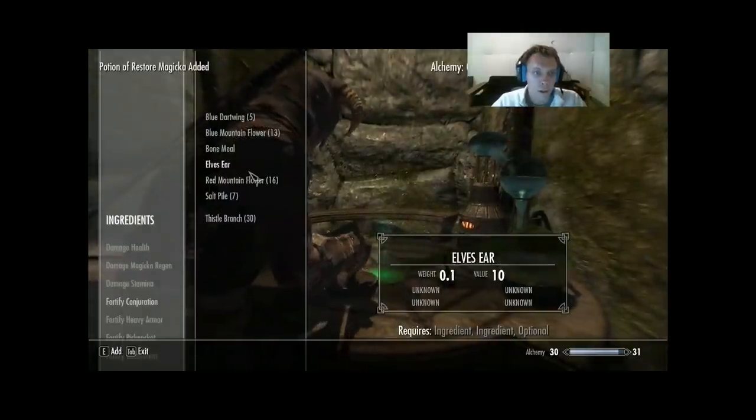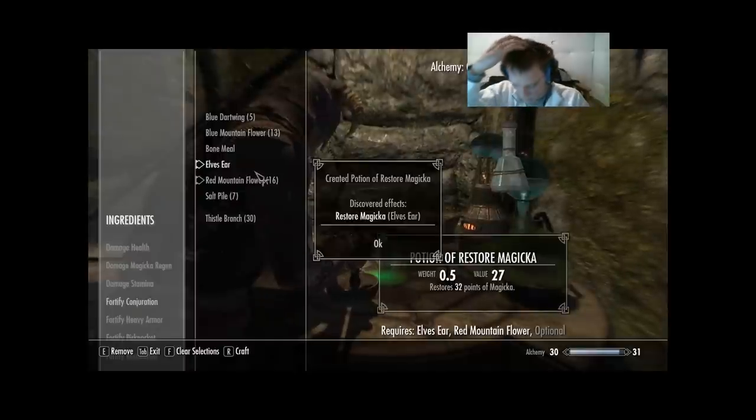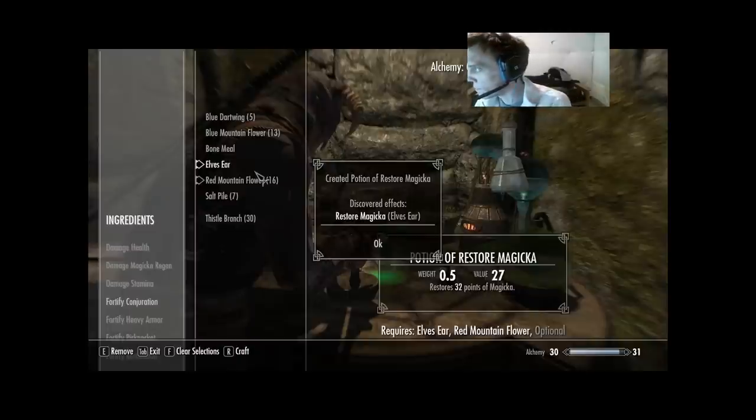And we can go Elves' Ear and Red Mountain Flower — Elves' Ear is new. The only thing we learn is Restore Magicka — one out of four.